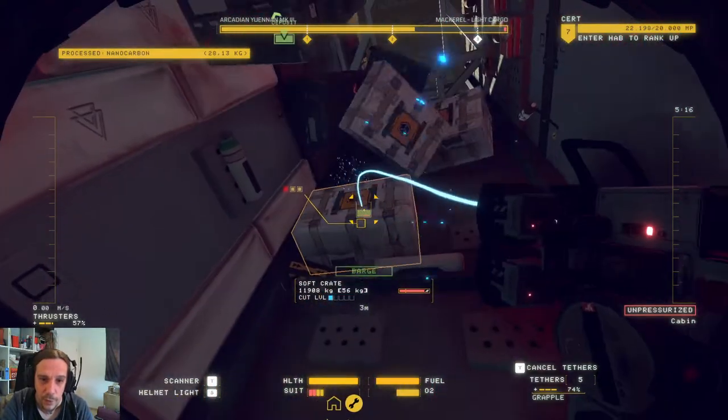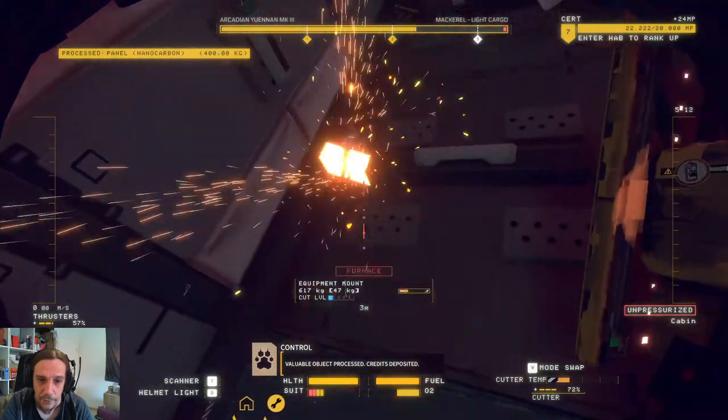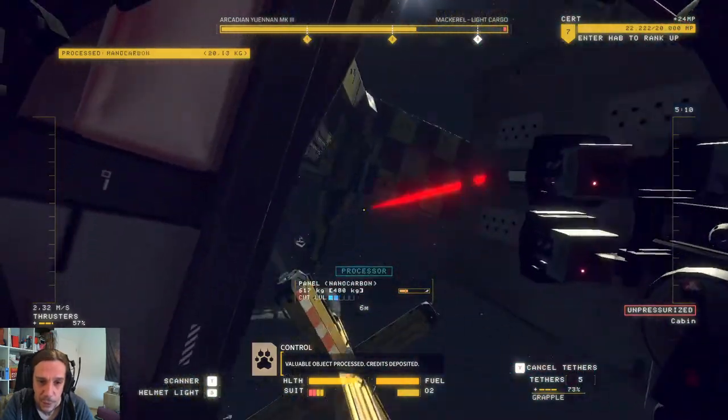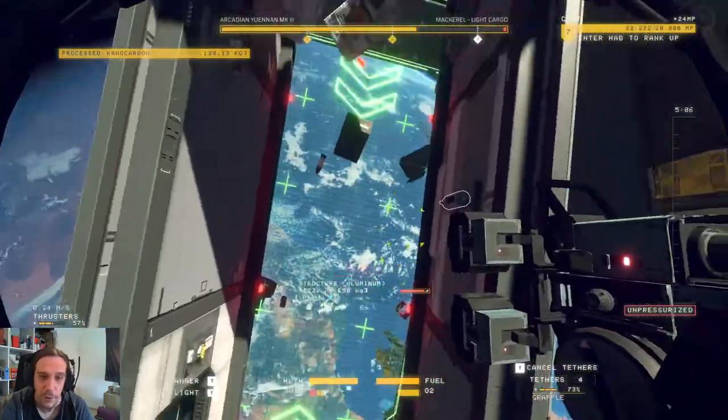We have to dislodge these items from the ground, because we obviously don't want to put these crates into the processor as well.